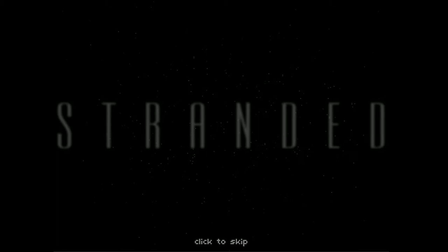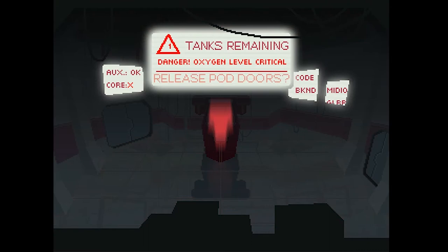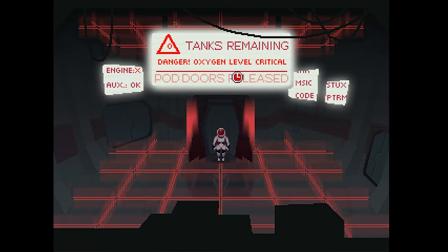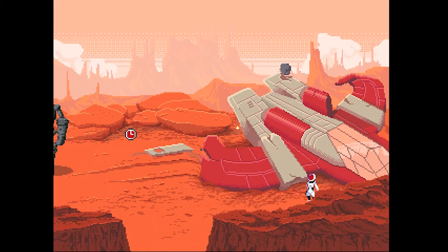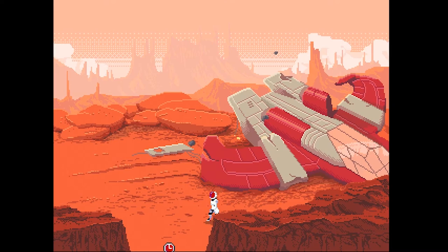Stranded — this is gonna be a quick one, just like the game. When I first booted up I was thrilled because it looked like a classic point-and-click adventure game, and I love adventure games. But after a minute or two you realize there's no interaction with anything — no inventory, no dialogues, nothing. You can check the map if you click on yourself, and that's all.